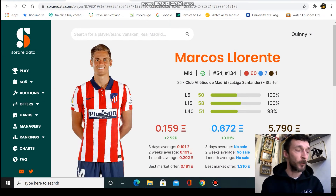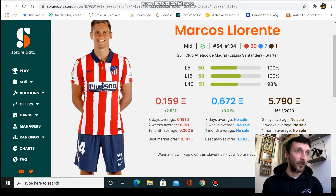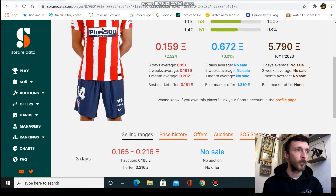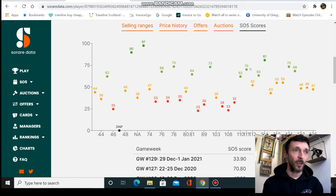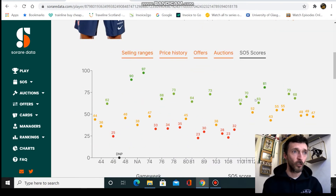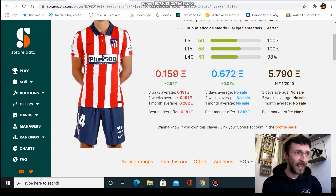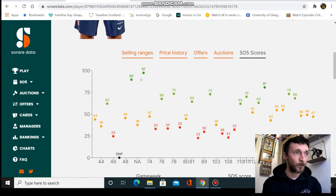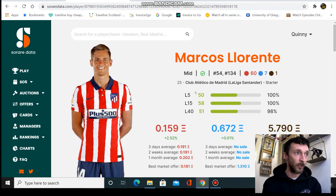The first guy I'd be looking at right now, especially for a Champions Europe lineup or even a global all-star, is Marcus Lanente — right at the top of that list. He's 25 years of age, played for Real Madrid and possibly Real Sociedad, so he's got pedigree. He's had a great season; Atleti are doing great this year and he's a big part of that, playing almost as a false 10. Very solid and very underpriced for how well Atleti are going. If you can get him on auction for less than a fifth of a coin, you'll get a lot of life out of him. You could easily get a good couple of years out of this guy.